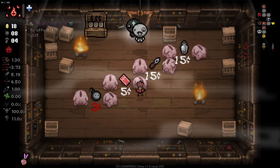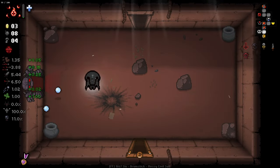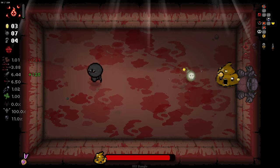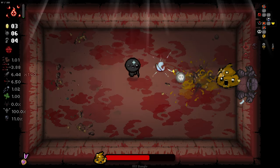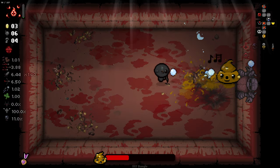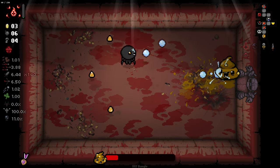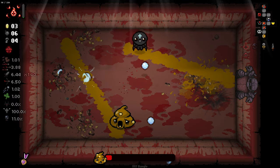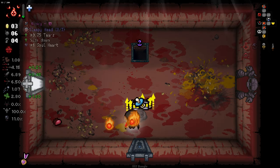We can come in here and grab an item to charge ourselves up a little bit more. Now that we've used our active we are back to lower stats again - you do lose the all-stats-up once you go back down to zero charge. That kind of means we've got a decision to make whether we need the stats or whether we want to try and get a few devil items. It seems we're going to get two devil items each time.